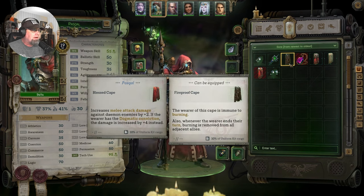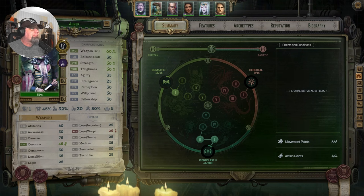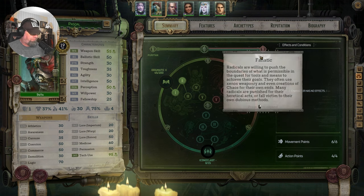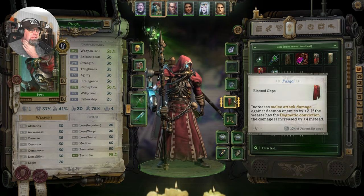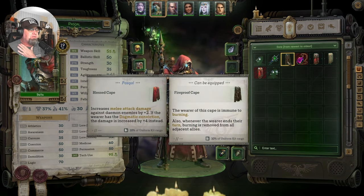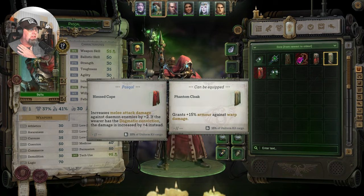Cloak-wise, increases melee attack damage against demons. If he's dogmatic, that damage is 4. He is dogmatic — so that'll work perfectly for him. Against demons he's going to do plus 4. We could go with immune to burning, 5 less damage plus coercion — coercion's not really his thing — or plus 15 armor against warp damage. I think we'll stick with what we've got.